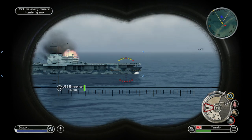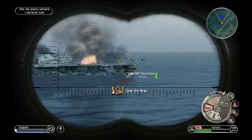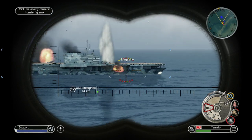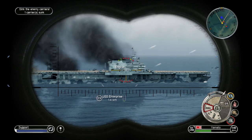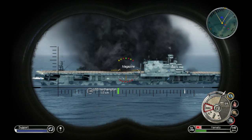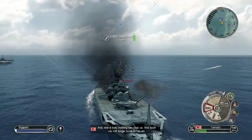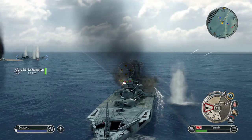Sink that carrier. The cruiser can't do much while the carrier is right here. All possible guns — Enterprise is the target, take her out. Target the main structure. Enemy aircraft carrier is going down — we got the carrier! One by one the American bases are falling under our relentless pressure. We are like a tide washing them away, and like a tide nothing can stop us. Let's finish that cruiser — fire on the Northampton.